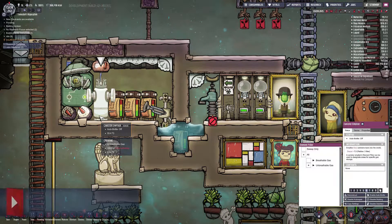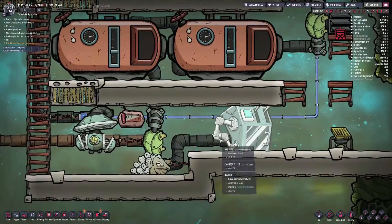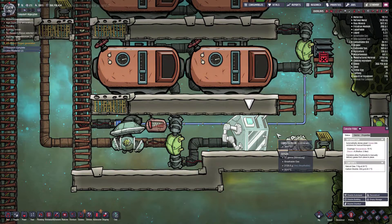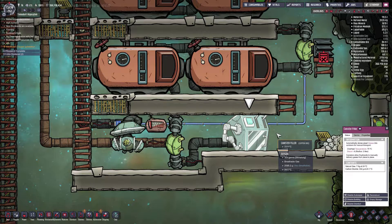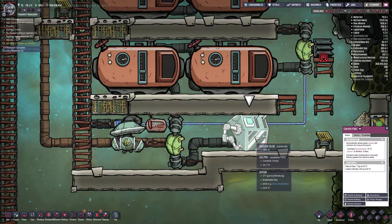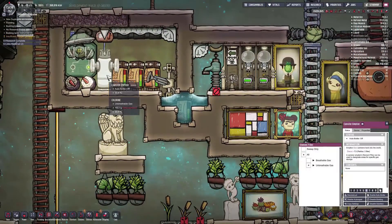In this room I also have a canister emptier, and it's set to receive chlorine and hydrogen. These are related to expansion projects like these, where I have a canister filler. Instead of running lots of pipes and having a big setup to be able to clear the gases, I can just set up these canister fillers around and have the dupes manually run them. Each fills up 10 kilos of gas, which is quite a lot, and then the dupes will manually run them over to areas like these and dump 10 kilos into the canister emptier.